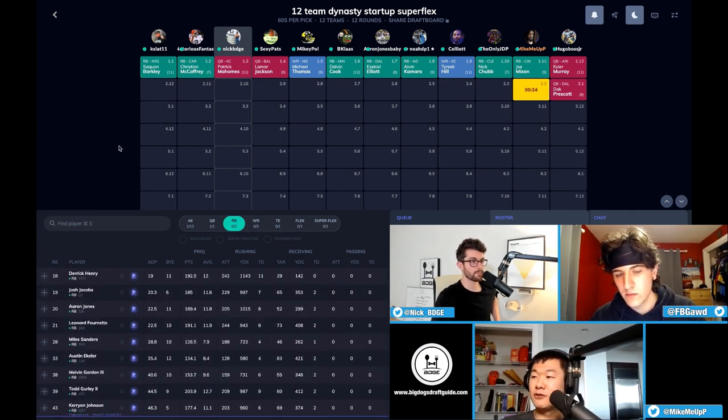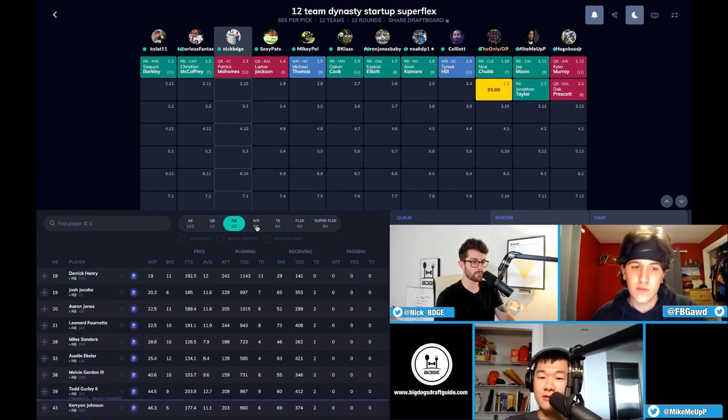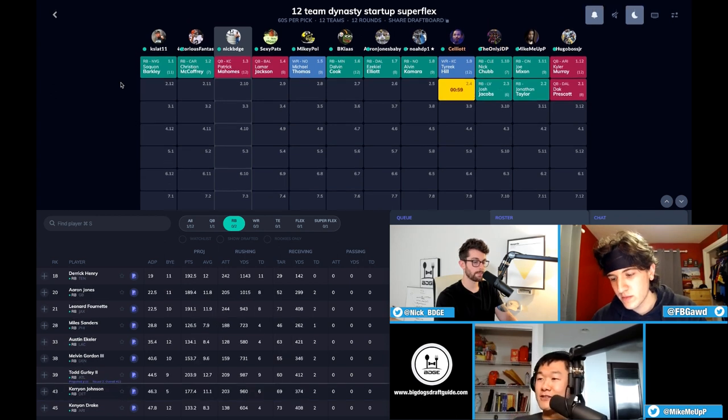Obviously still a risky pick — the offense has been a complete shit show with Ryan Finley and Jeff Driskel. This next pick is going to be an easy one for me — my rookie 101, super flex doesn't matter. Jonathan Taylor. This guy is a baller.